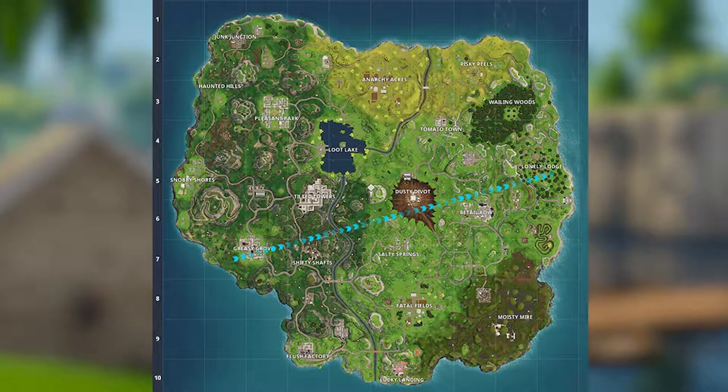As it stands in game there are 20 places to land, most of which are safe to land by yourself or with a squad. The beginner category covers places that people don't usually drop — places like Junk Junction, Haunted Hills, Snobby Shores, Flush Factory, Moisty Mire, Lonely Lodge, Wailing Woods, and Risky Reels. These are all good places to get decent loot relatively safely.